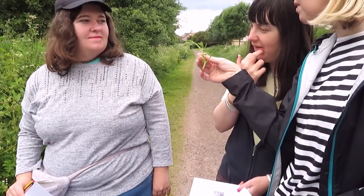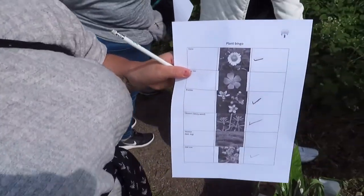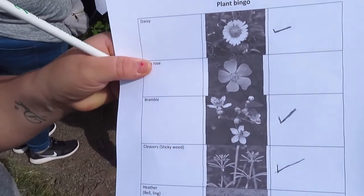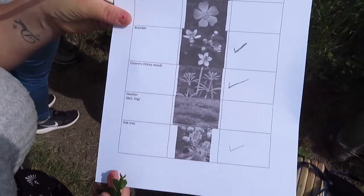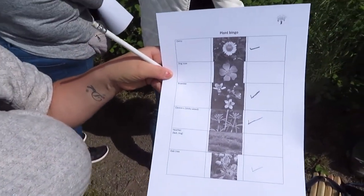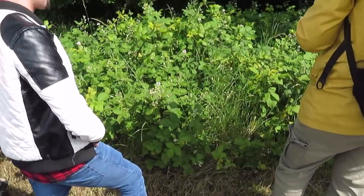I don't want to stick to it. Teeny little flowers. What have we got left to find? So we still need to find a dog rose. Some heather. But we found the others because we just came across some bramble.